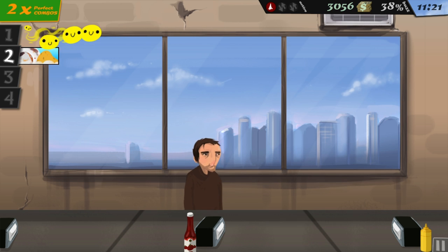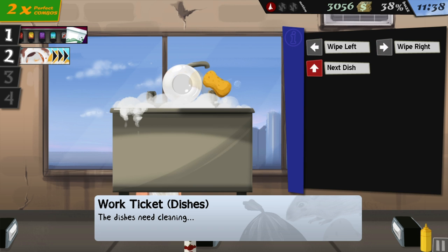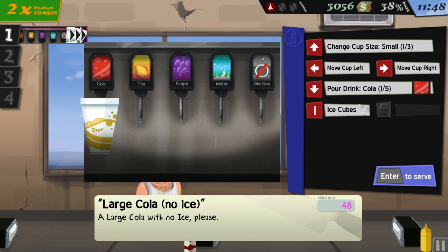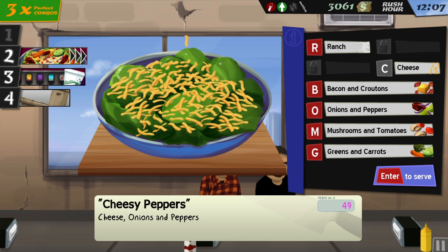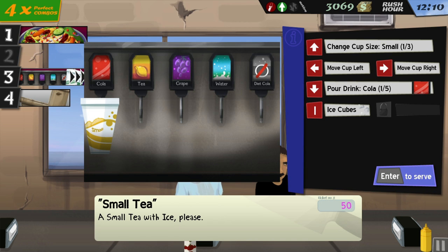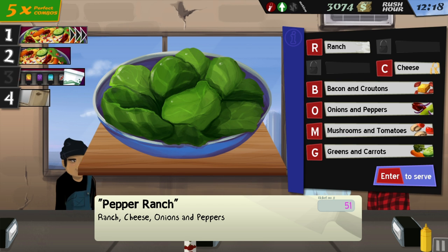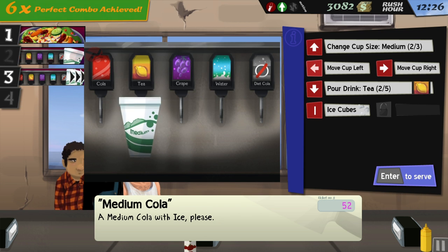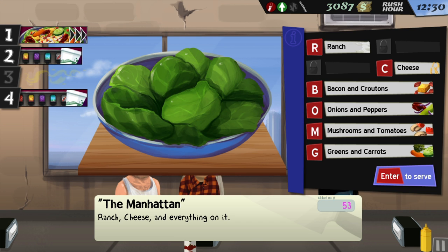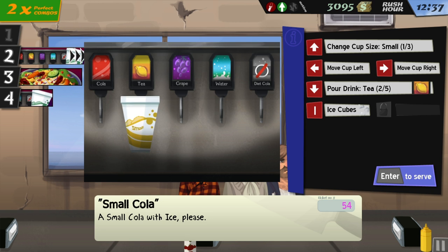Three chocolate scoops, there you go, you bizarre person. Large cola - how do I change the cup size? Okay, there we go, large cola. No ice, done. Cheese, onions and peppers done. Small tea with ice done. Salad - ranch, cheese, onions and peppers - got that one. Medium cola, ice. This soda is driving me crazy. Done. Small cola, ice.